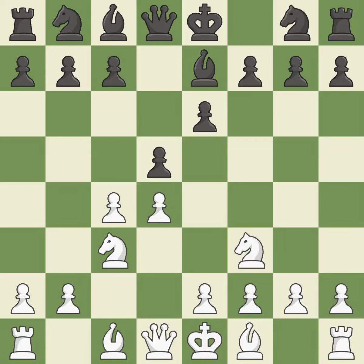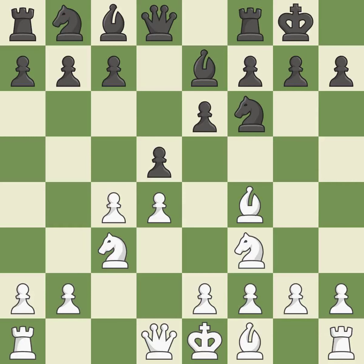Nf3 controls the e5 square, advances the knight toward the center, and helps the d4 pawn. This develops a knight from its starting square, activating it. Bf4 develops the bishop toward the center and controls the e5 square. Castling gets the king out of the center and activates the rook. E3 allows the light-squared bishop to develop and supports the d4 pawn.